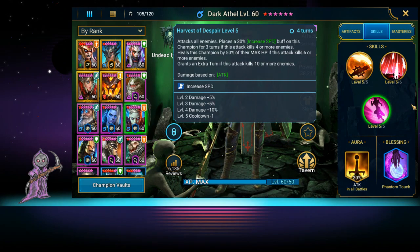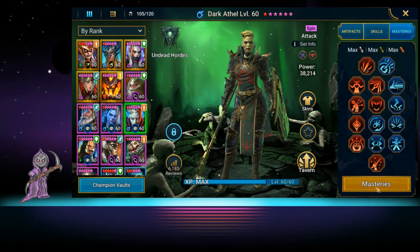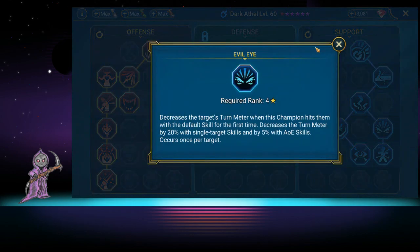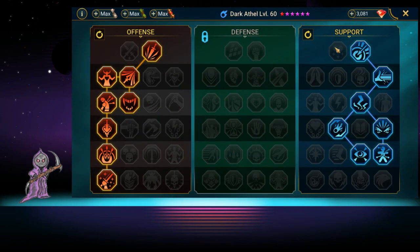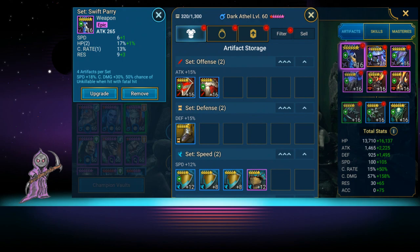I only use her as a Spider killer on stage 10, which I'll show. We have her in the Phantom Touch blessing with masteries built as an average all-around PvE hero — offensive tree all the way down to Warmaster. In the support tree, we pick up the 5% chance of decreasing a cooldown, decreased target's turn meter, increased chance of placing debuffs, and a chance to extend debuffs, which makes her a bit more versatile.